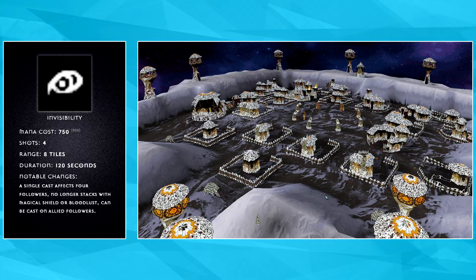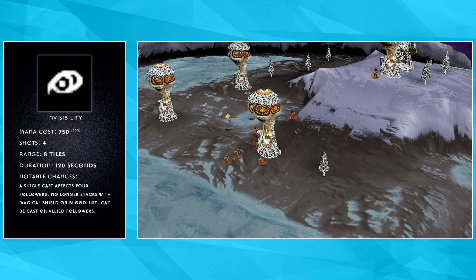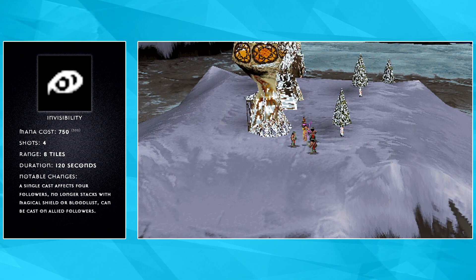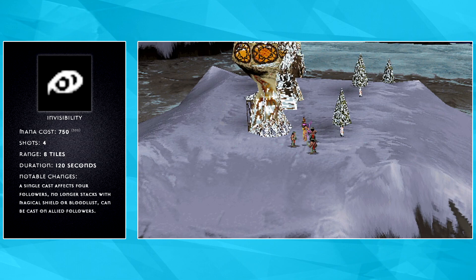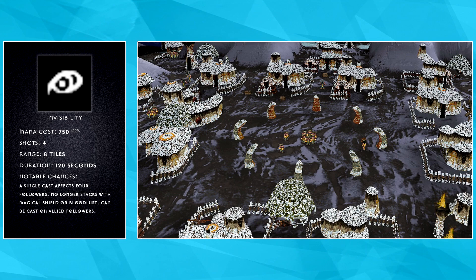The buffing spells of Invisibility, Magical Shield, and Bloodlust are now unique buffs. What this means is you can only have one on a group of troops at a time. Use Invisibility to sneak into your base or Magical Shield to break down defences, but you cannot combine the two to slaughter unsuspecting shamans. If you cast a new spell, it overrides the buff of the previous spell, so there are still some niche uses that could be taken advantage of here, such as hiding a portion of your army and making them appear with shield when it is already too late.